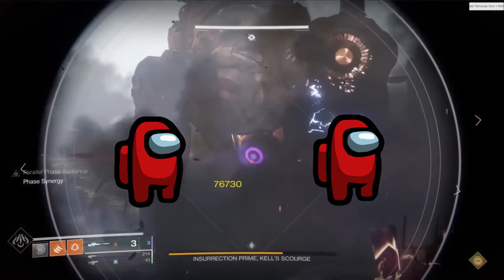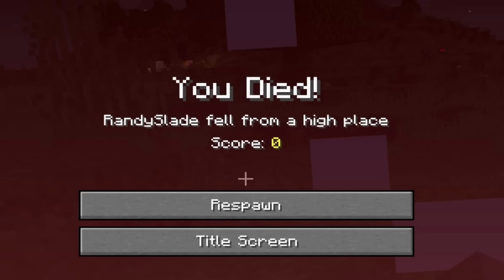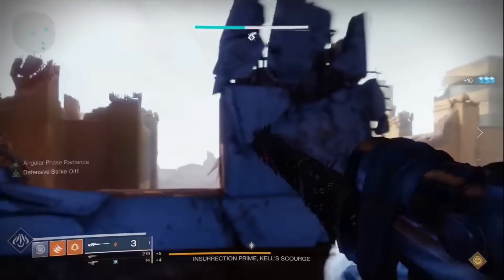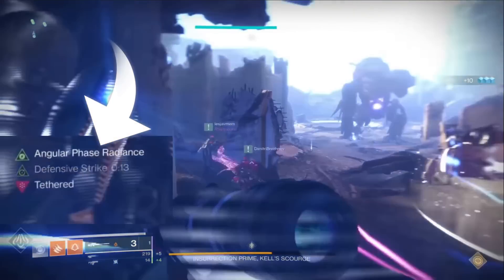However, if two players of a different buff are close to each other, they will gradually take damage until they die instead. One thing to keep in mind is that the boss will emit an EMP once in a while, which may or may not swap the buff between the players.